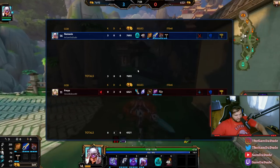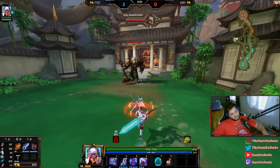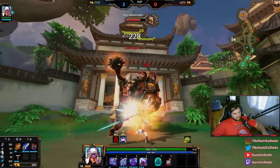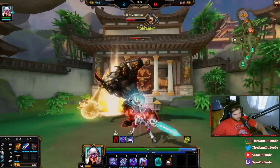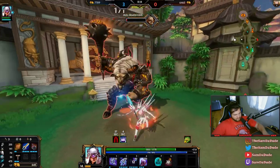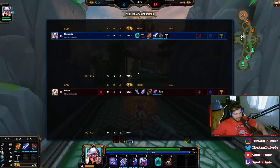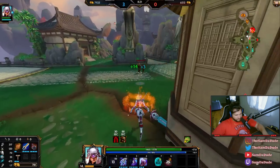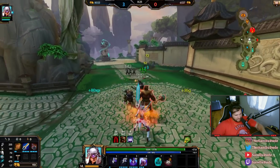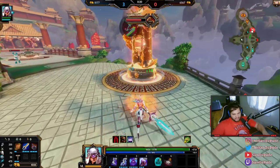I want to go hit Bull Demon and see how much this shred works. So my first auto — 184. Oh my God. My first auto went from 184 to 228. It's literally 35% more damage. I just killed Bull Demon in 18 auto attacks. I just did 4,000 damage in 18 auto attacks.